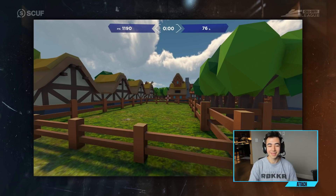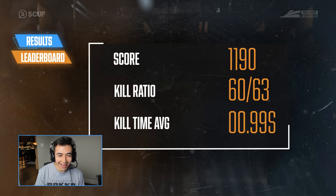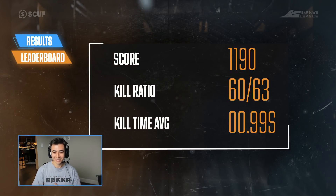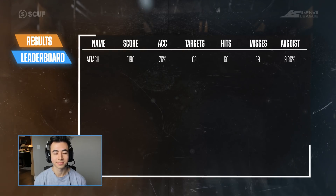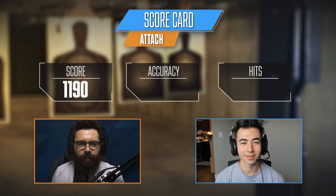Just about 1190 in the end — well done! 76% accuracy, that's 63 targets in total. Well done, mate — how are you feeling? I messed up at the end a little bit, but it was still fun, I had a great time. There it is, Attach — your first run through the aim competition powered by Scuff. It's in the books, it's on the leaderboards — a score of 1190, 76% accuracy, 63 targets overall.